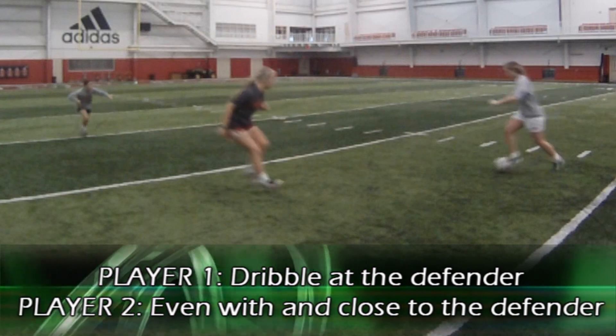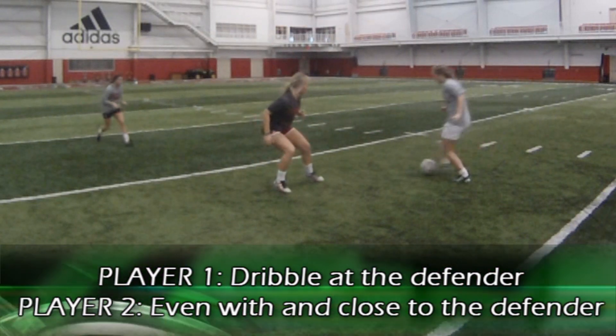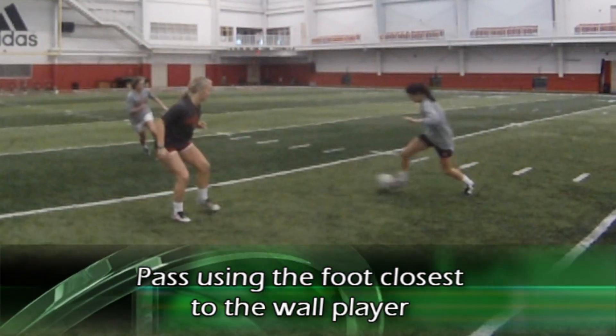Player one commits the defender by dribbling towards them at top speed. Player two gets into a position close to the defender and even with them. Player one passes using the foot closest to the wall player,